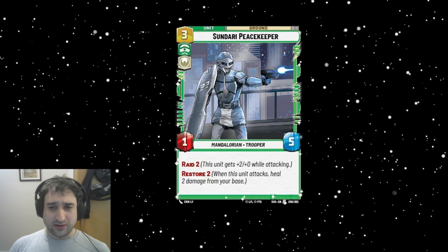Sundari Peacekeeper is a three-cost green hero card with a 1/5 stat line, Raid 2 and Restore 2 — so it attacks as a 3/5 and heals. This looks like a bit of an anti-aggro card. It's got a big health pool that deters opponents from wanting to interact with it, but when it starts attacking it kills their units and heals you. It's interesting that it can also race because of Raid. Against decks that want to interact with your unit though, a 1/5 on defense is basically free food for them. Primarily I'd want this as an anti-aggro card where they're unlikely to want to interact, and if they do, it's absorbing a bunch of damage anyway.